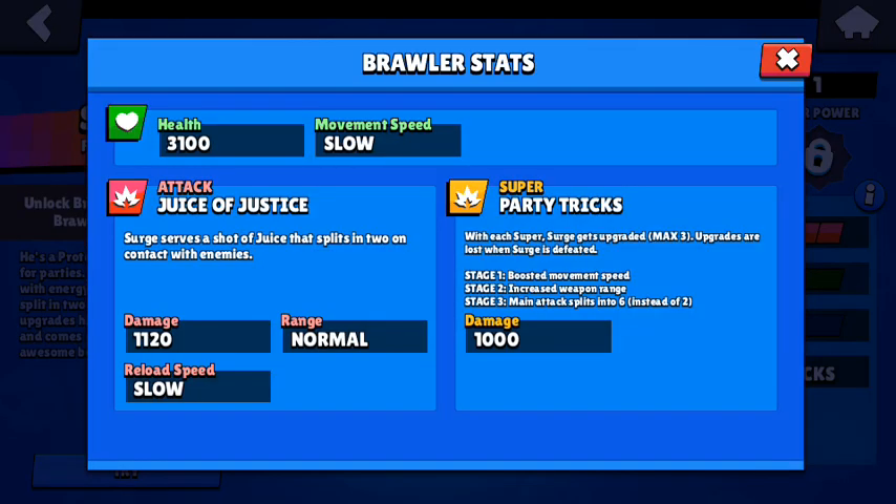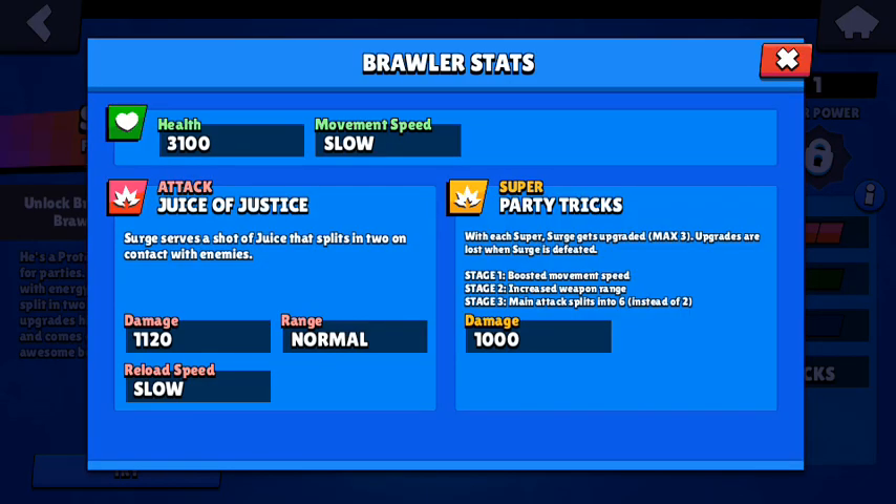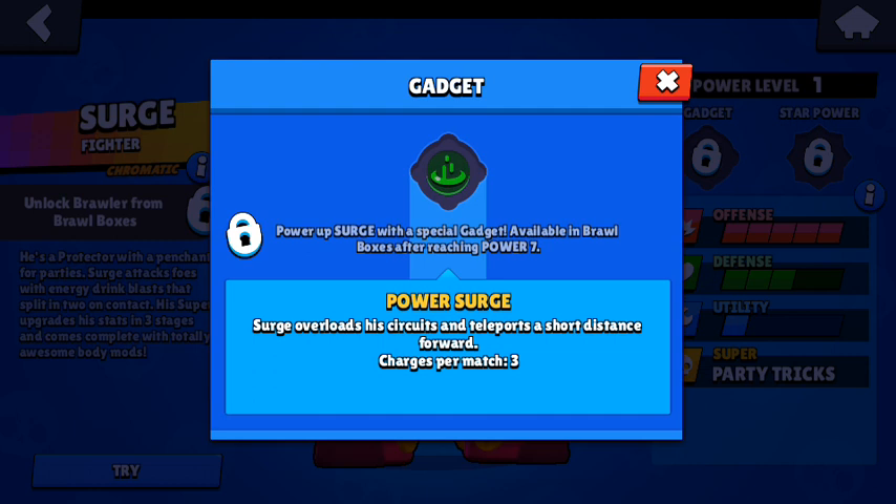So his super changes him into different upgrades, but he's slow. There's a shot of juice that splits into two cans — with each super he upgrades, but upgrades are lost when Surge is defeated. Stage one boosts his speed, which is great because he's slow. Stage two increases his range. Stage three makes his main attack splinter into six — that is deadly — and his damage is 1200.